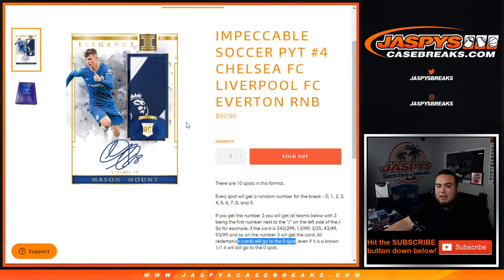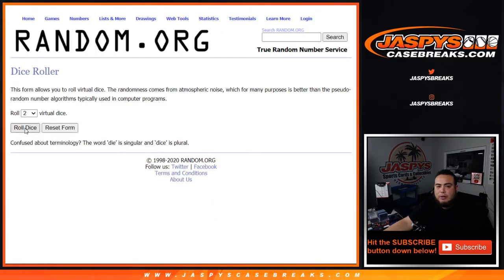If there are any unnumbered cards, we'll just randomize to the group of customers in this randomizer here, if there is any number for these teams. So let's do the randomizer.